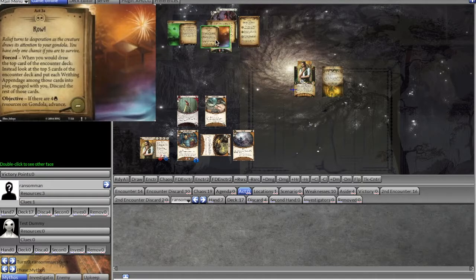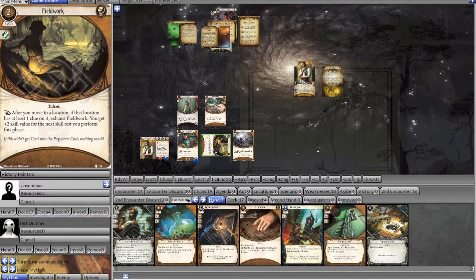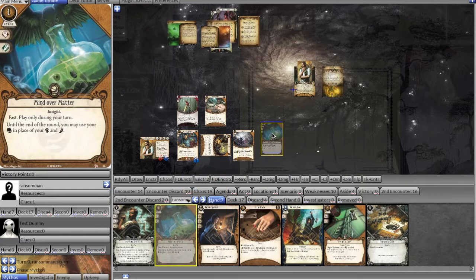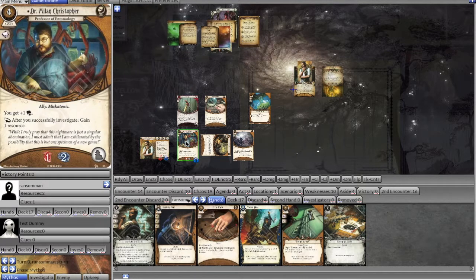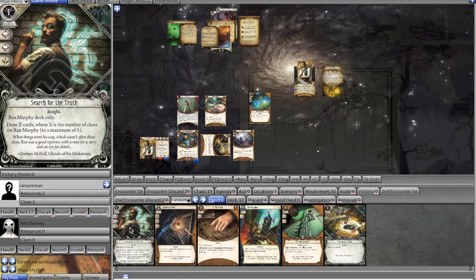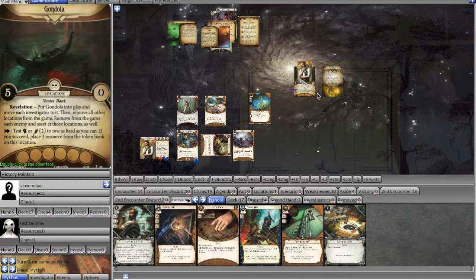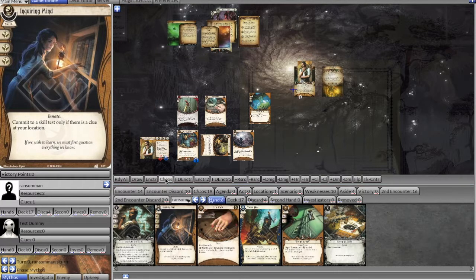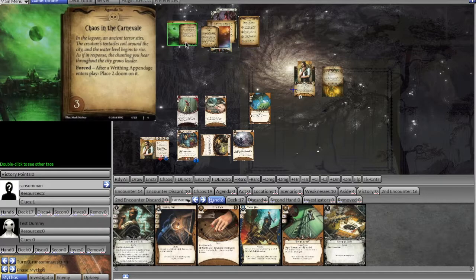We're already hurting and don't have many cards that help with combat or agility — we're really relying on the chaos bag. The cool thing is I have Mind Over Matter, which lets me use intellect for combat and agility. However, I probably should have waited until next turn for three full actions because I'm on my second action. My second action succeeds — one resource on the gondola. My third action I get an auto-fail, so I only get one resource. Moving to the mythos phase, we draw five encounter cards — no Writhing Appendages, so everything is discarded. We got lucky there.